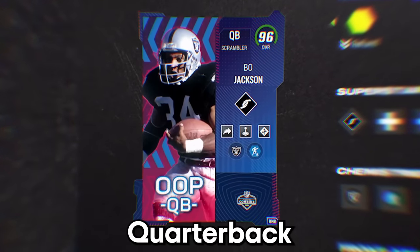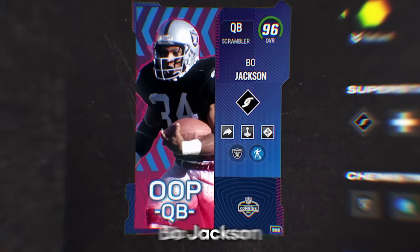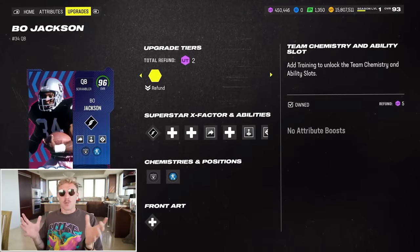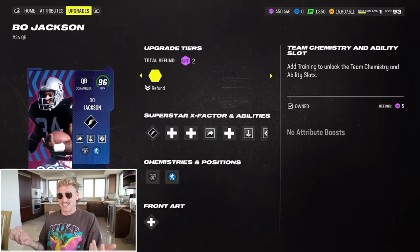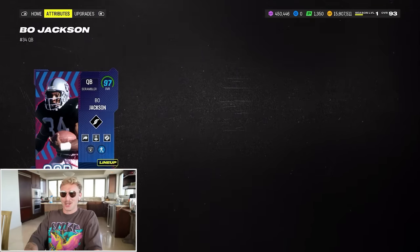96 overall quarterback scrambler out of position, Bo Jackson. There was this period of time where I had a bunch of travel and I literally didn't know this card existed until I played against it. It is so good.